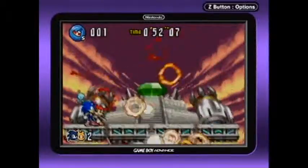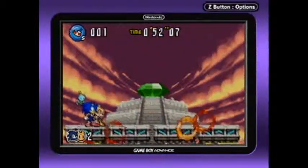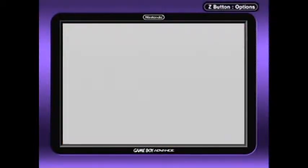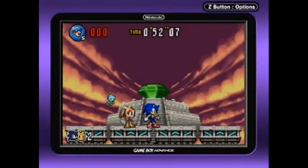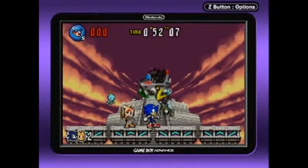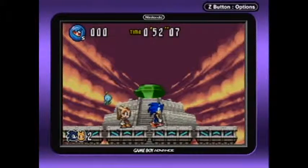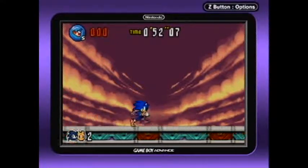You do need to be careful to not be underneath the hands whenever they slam the platforms down, because that is an endless pit under there — that is dangerous. But yeah, once you have all the Chaos Emeralds and you beat the final boss with Sonic as the leader, something special happens.